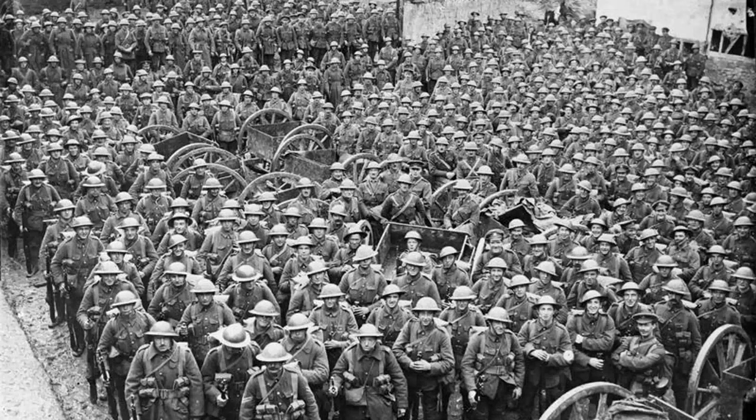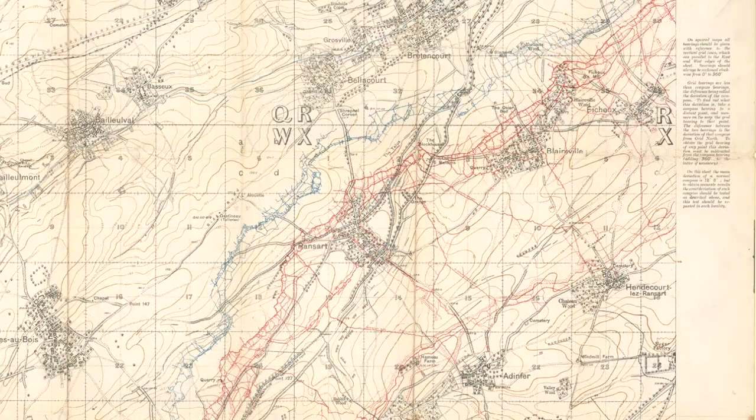The officers and NCOs of C Company, which hadn't taken part in the attack, had been spread out to form the skeleton of new A, B and D companies, with new drafts and officers being brought in to bring the battalion back up to full strength. On the 1st of February 1917, they enter the line at Riviere, south of Arras, and soon receive orders to secure an identification by conducting a raid on the enemy lines.